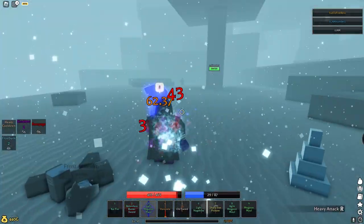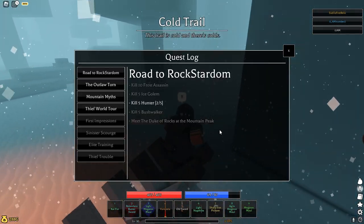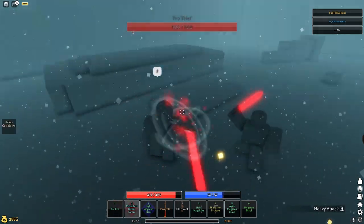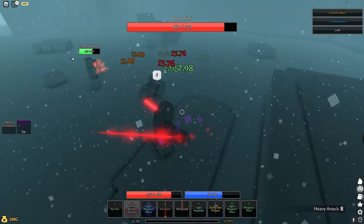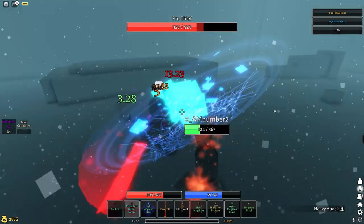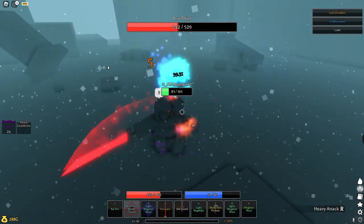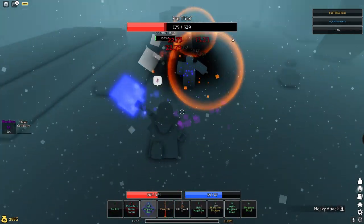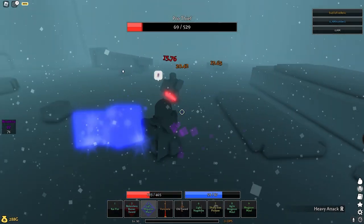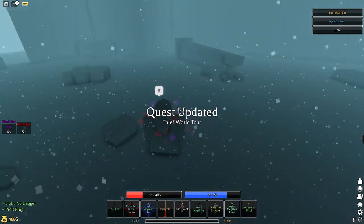For the last part, the Pro Thief, just follow my character outside of the mountain outpost. This boss isn't too easy if you're a starter, so maybe get someone to help you out. The weapon it drops is also pretty good for a starter so you could be using that too. Once you kill him, head back to the guy you got the quest from.